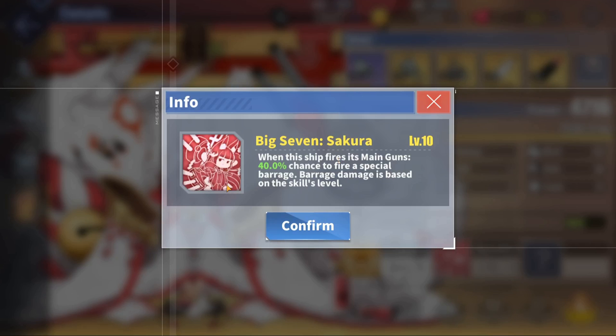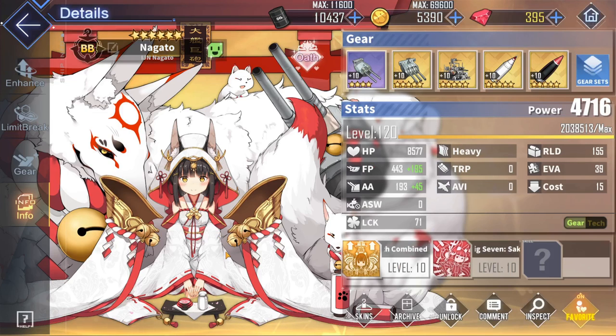Her second skill, Big 7 Sakura, is her incredible barrage that has a 40% chance of proccing. It fires a special barrage that covers the entire enemy screen — it's insanely hard and it will melt your enemies. She is insanely good, tier 0 without question. If you don't have her already, make sure you are trying to pull her in this Ink Stained Steel Sakura rerun, or else you will have to wait a very long time until she appears again, and you will regret it.